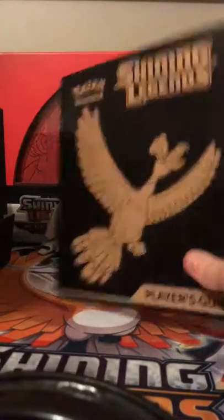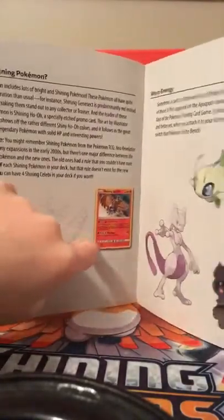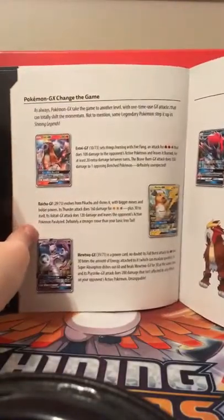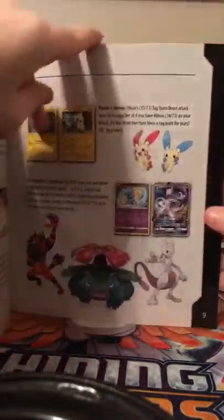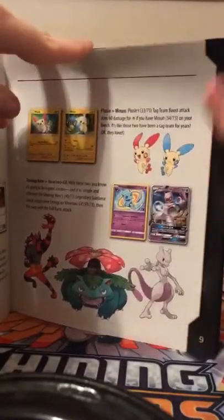We had Shining Mewtwo, Shining Mew, Shining Rayquaza, and Shining Genesect. The booklet shows all the cards you can get. You can get a Shining Ho-Oh which comes in the box, Warp Energy, Raichu GX, Mewtwo GX, Zoroark GX, Venusaur, and Shining Genesect. I really want that Shining Mew or Shining Genesect - probably Shining Rayquaza.